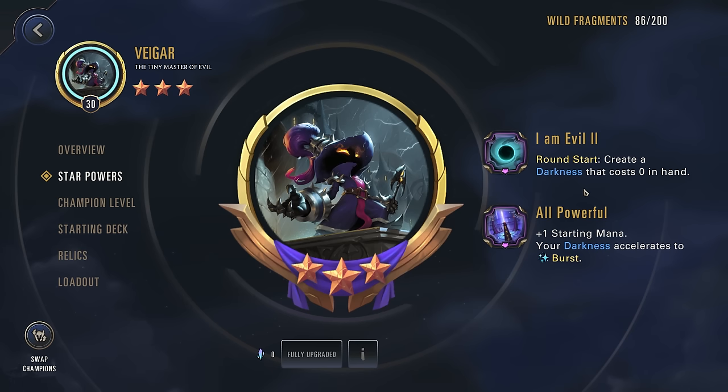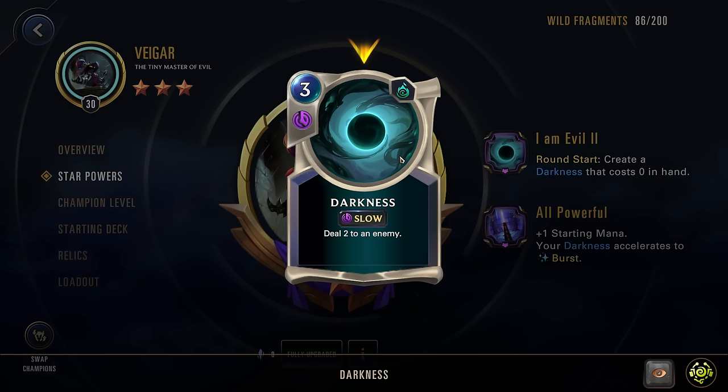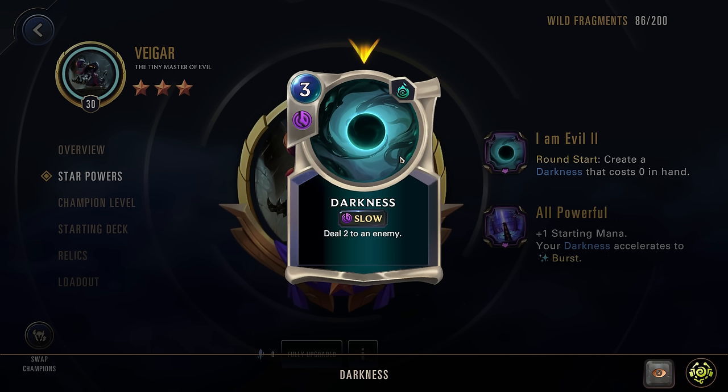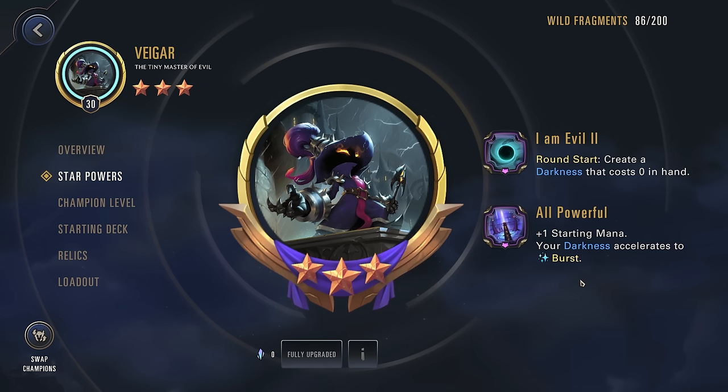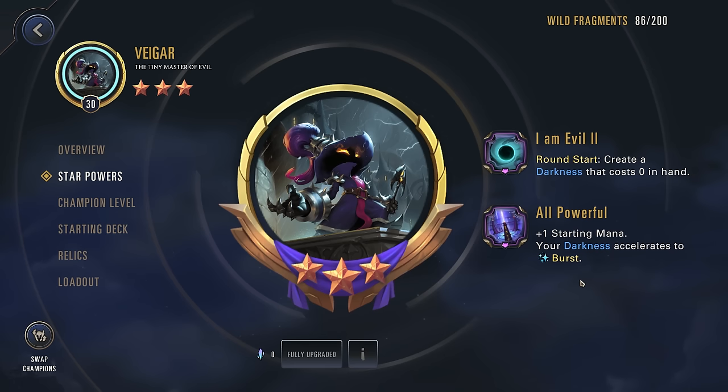For our star powers we have round start to create a Darkness in hand that costs zero. These Darknesses aren't fleeting or anything like that, so we can just stack them up in hand — you can see that right here. This is what the entire deck is built around: buffing up this spell. Then we have All Powerful plus one starting mana, and your Darkness accelerates to Burst. Normally it's a slow spell, but being Burst means we can just chain-fire these off. Really good — we can answer a lot of enemy effects with these Darknesses.